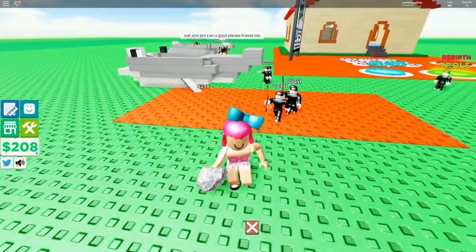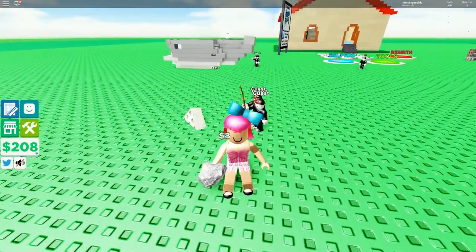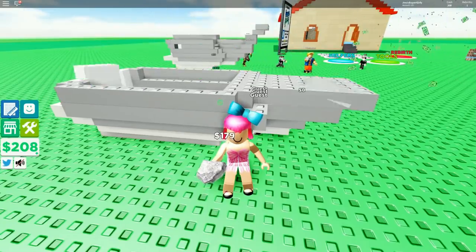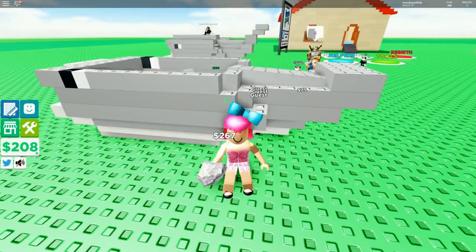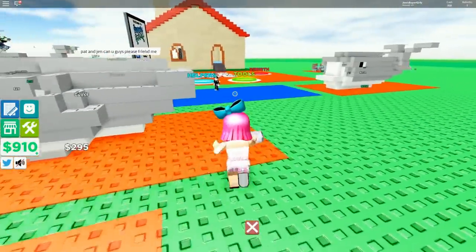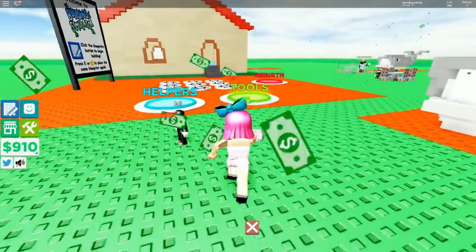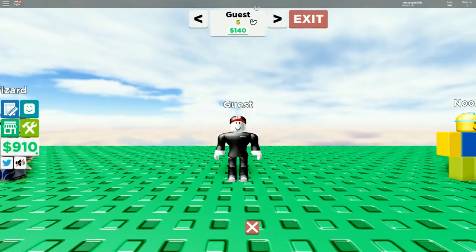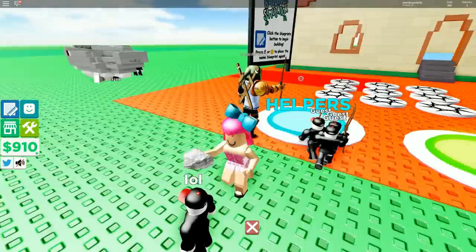I just want to buy more and more helpers - it's 600 to upgrade them, which isn't bad because we're getting so much money. Maybe I should actually upgrade one first. You're already in the section for it - just click on the helper and hit upgrade.